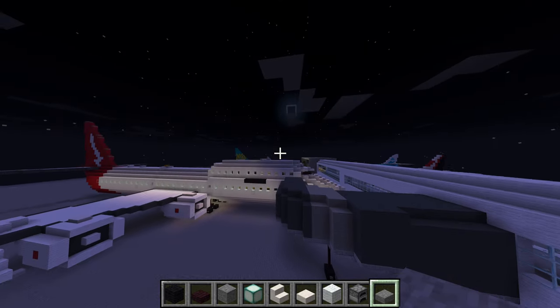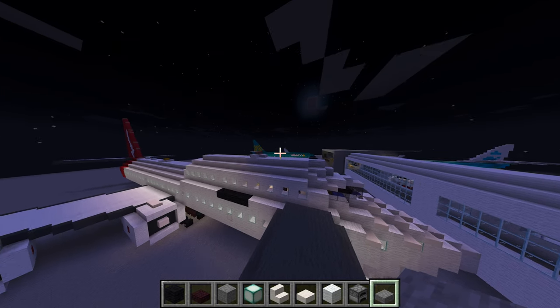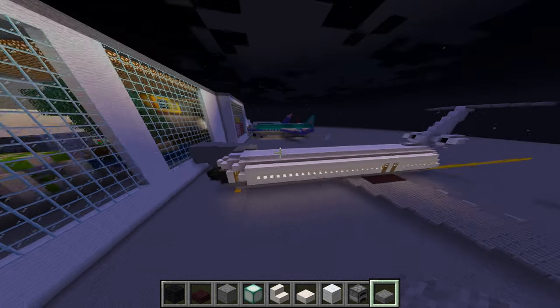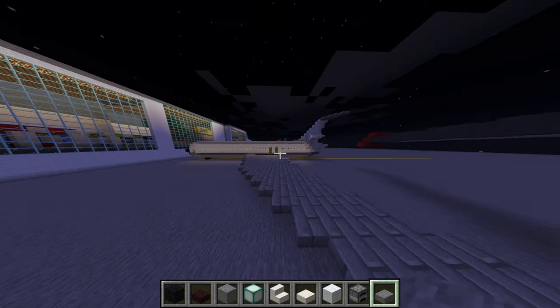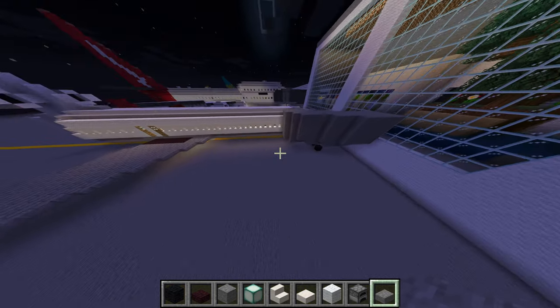So this is my A320 — Progress plane. And this is my MB jet, the type that they don't make. Lego. But I think it looks like a McDonald's necklace.